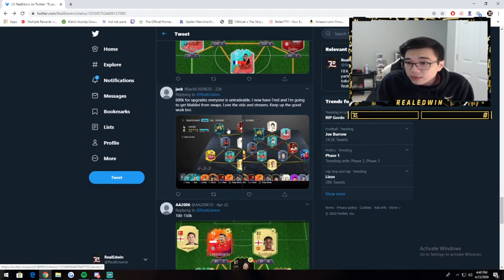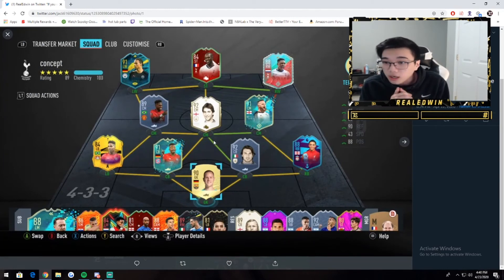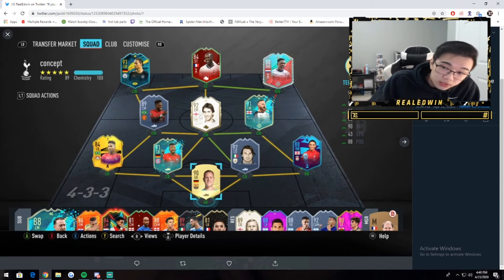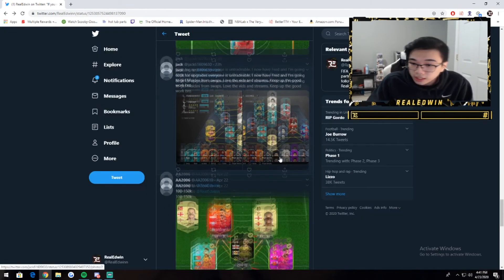600K for upgrades, everybody's untradeable. Got Fred and going to get Maldini — Maldini and Fred will be very solid for this team. I actually remember checking this team on stream yesterday. I remember seeing Gary Lineker — I don't know how good he is. Moments Michael Owen does look decent though, and I've heard good things about him. Maybe try out Owen if you don't like Lineker. Everyone else on the team is very solid.